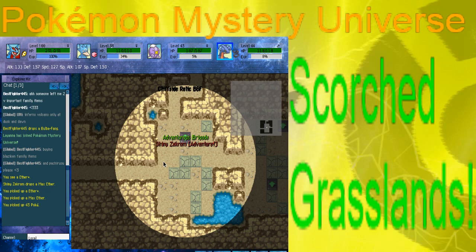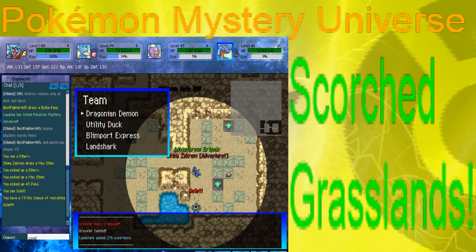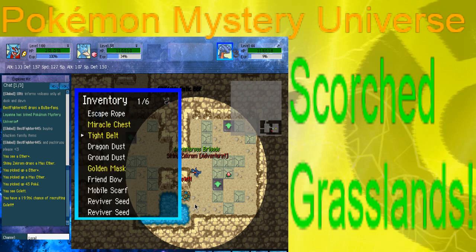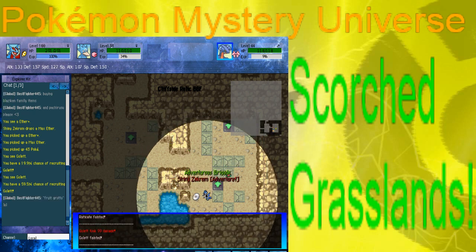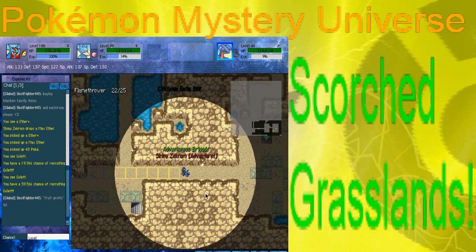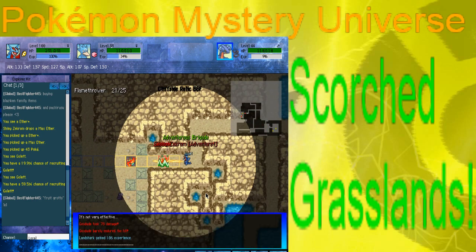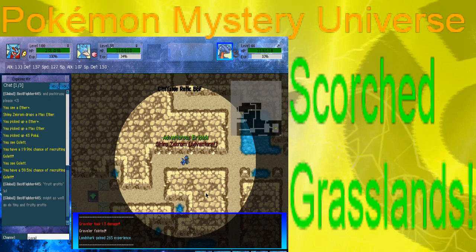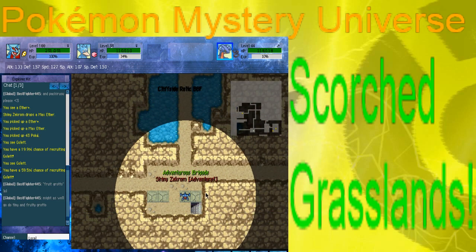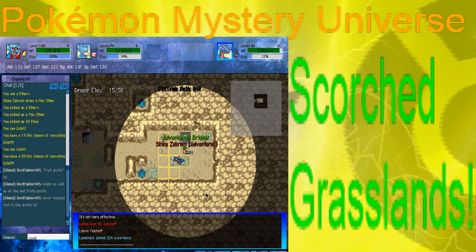Now we have two additional recruits that you would not get normally this early. There's one of them — Golett. Golett will only attack if you attack it. We're going to go for it since I don't think we have a Golett yet. With all our requirements it looks like a 59.5% chance — and we did not get it. I do believe they are fairly common here. The other one is Ferroseed. That's the other one you wouldn't normally be able to get this early. Grimer, Zubat, and all those are still around. Diglett is a lot less common because of Arena Trap, so do take note of that.